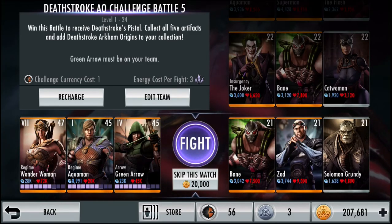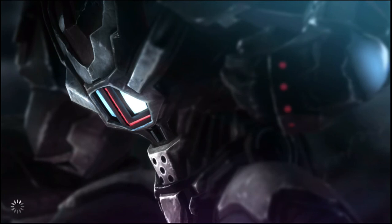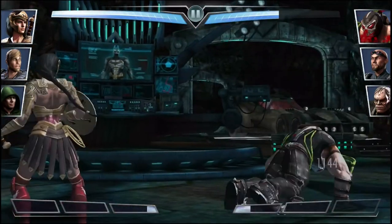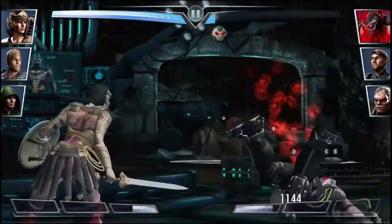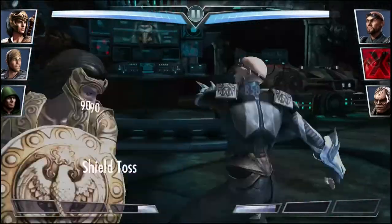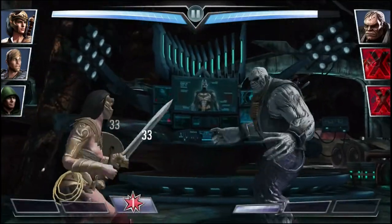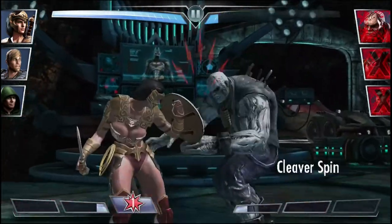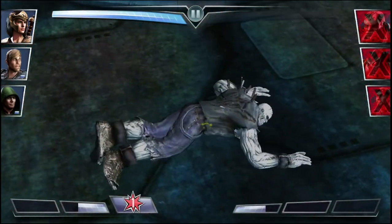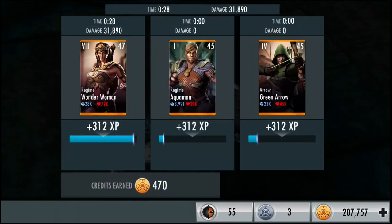Moving on to the 11th fight against level 21 Bane, Zod, and Solomon Grundy — 20,000 credits to skip. So I bought Mortal Kombat vs. DC on sale for my PS3 and started playing it — am I the only one that thinks it's bad? The combat just seems very arcadey. Bane and Zod went down relatively easy. Solomon Grundy ate a couple of heavy attacks but now he's out. Easy fight in the bag — 470 credits.